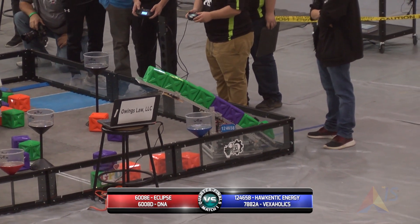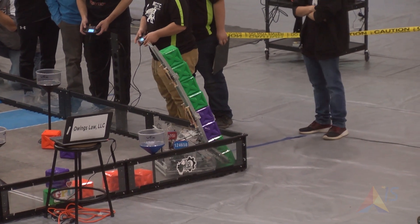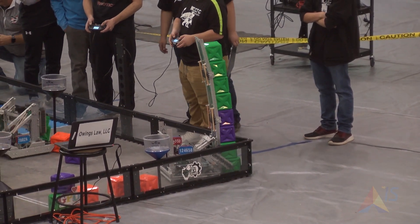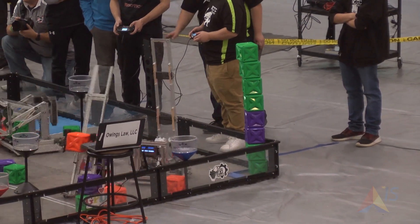It'll be interesting to see if both of these towers make it. The red alliance also has another stack that you might not be able to see behind the human competitors. It appears blue is struggling a little bit to get those top greens, but they have pulled it off. Looks good.